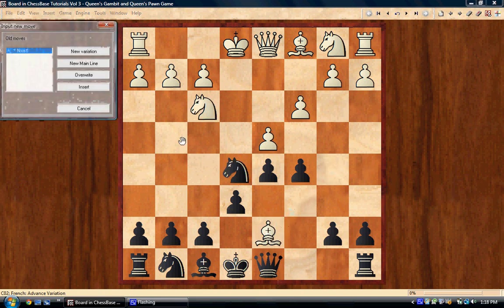Likewise if the bishop takes, we take back with the knight and are up a clear pawn for absolutely no compensation. More importantly, we've won the most important pawn — the e5 pawn — which was where all our problems were coming from. Not only that, we've gotten rid of our one bad piece, the light-square bishop. Black is absolutely winning, so bishop b5 is completely impossible now.